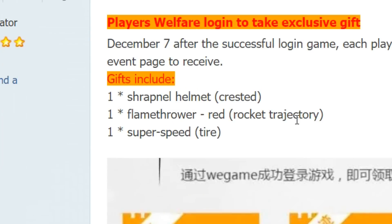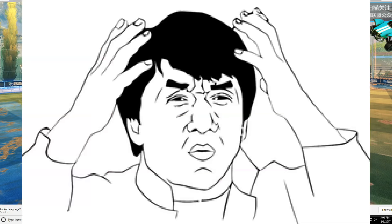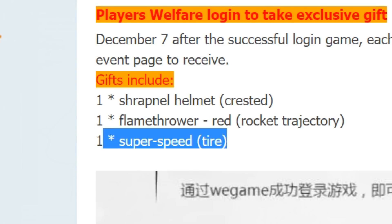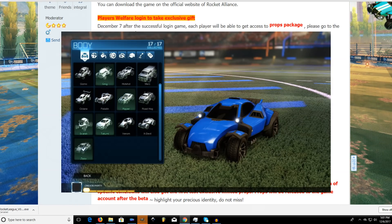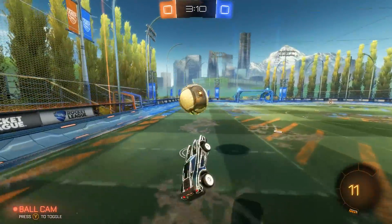It's funny because they get a shrapnel helmet, which is the Brody helmet — that's a really weird item to choose for the props package they get on December 7th. Along with that, you also get the flamethrower red, which fits the color of the Chinese flag, so that one actually fits. And then they also get the super speed tire, which is called the zippy wheels in our version. So they get those three items.